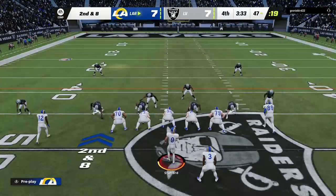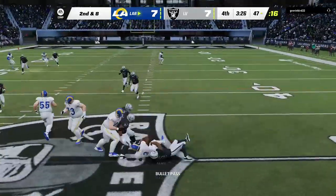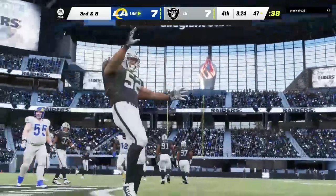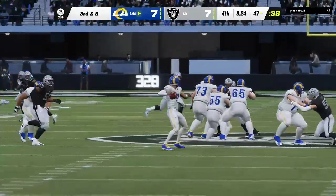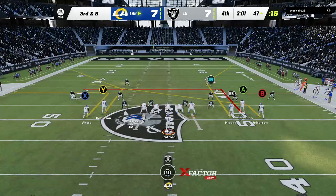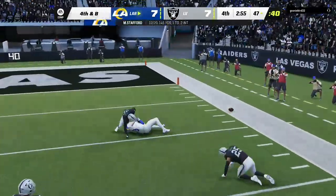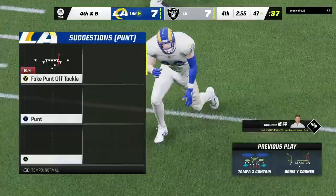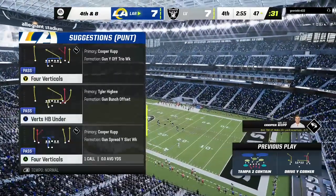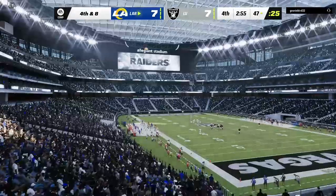The last run got a couple — here's second and eight. Stafford looking underneath, he's got Akers — back-to-back plays each get nothing and third and eight now. As a defense, you're more balanced in zone coverage — you can keep your eyes on the quarterback and see the play develop, keeping the quick pass in front of you. Throwing on third down, Stafford — unable to connect, incomplete. They took their shot going five wide trying to create a chance for the big play, but credit the defense with a nice play knocking that one away.